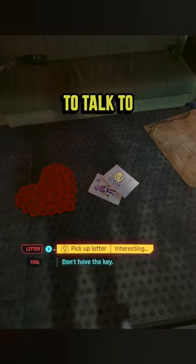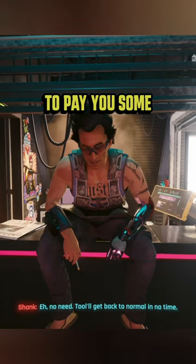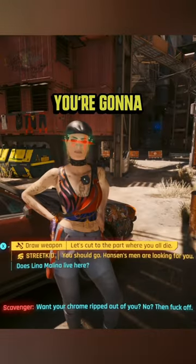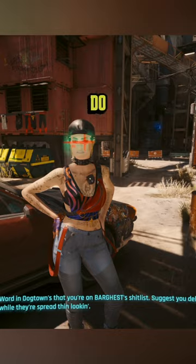Make sure you scan the entire room before you head up to talk to Shank. As you talk to Shank, he's going to offer to pay you some eddies to convince the real Lena to participate in some BDs to help the shop. In order to speak with Lena, you're going to have to make it past her people. Whatever you do, don't kill them.